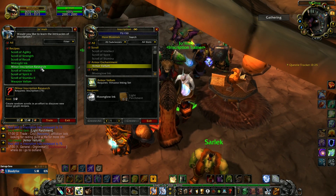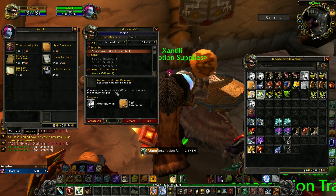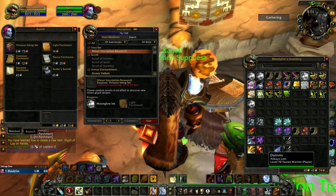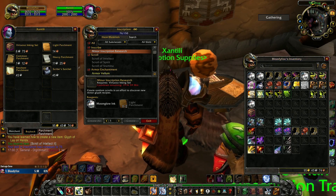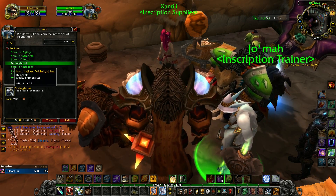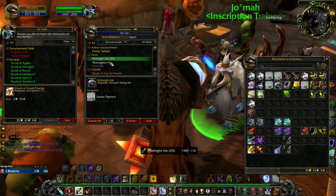At skill 75 we can learn Minor Inscription Research, which requires White Parchment. This is a daily cooldown — 20 hours. It discovered a new item: Glyph of Lay on Hands. We now have a new ink from Dusky Pigment — let's make Midnight Ink, Create All. As you can see, it turns green after skill 77.